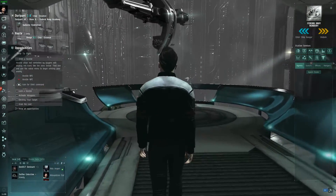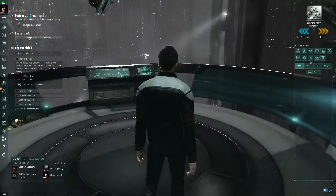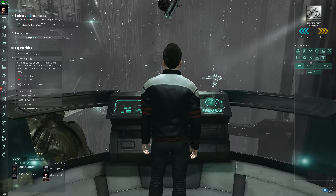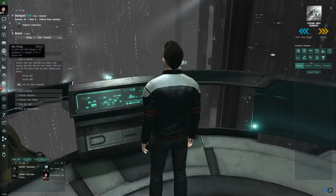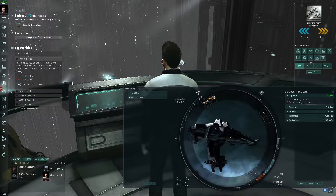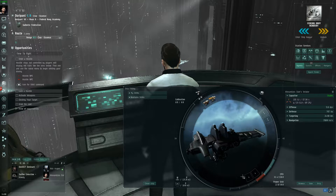Let's go back to the ship. The ship fitting interface is where you can add and remove modules to fit your needs and change the currently active ship. We've got a civilian light electron blaster and a civilian miner. There are launcher hardpoints, turret hardpoints — I'm assuming that's missiles — and these are medium slots and low slots.